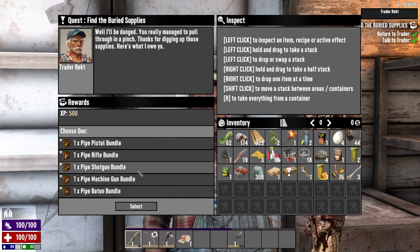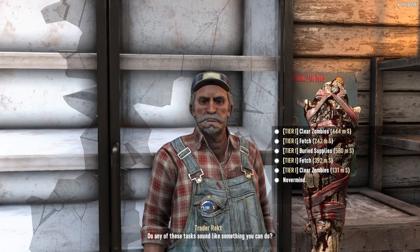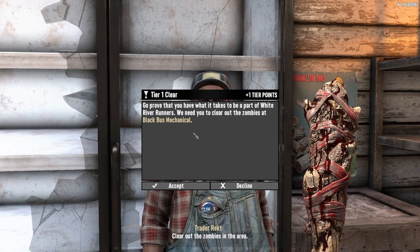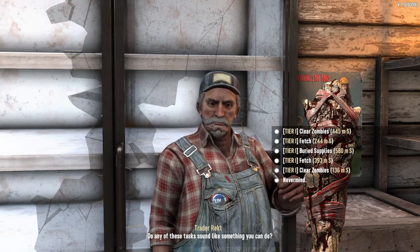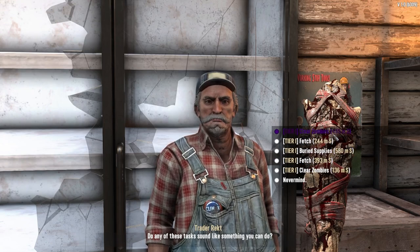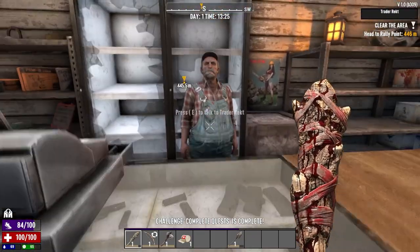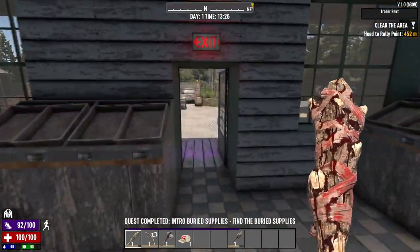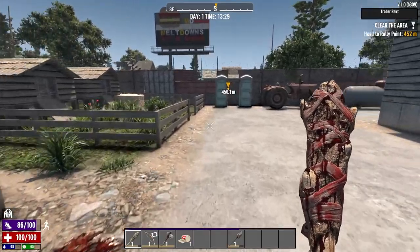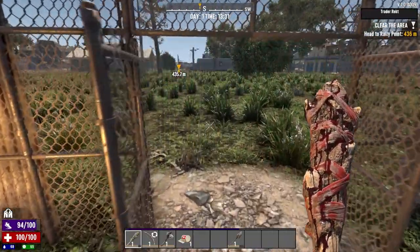I guess I'll take the pipe machine gun. Now you get the regular jobs. I'm not gonna move for any more of your nonsense. The trader has some colorful new dialogue — they definitely added some words to his vocabulary. Trying to zigzag your way around me.